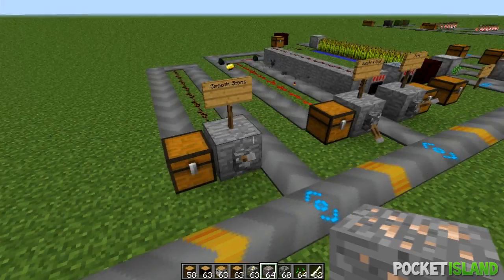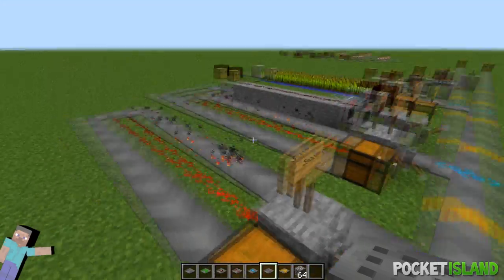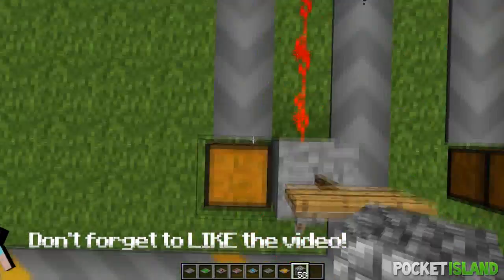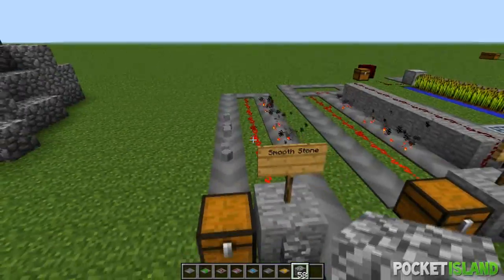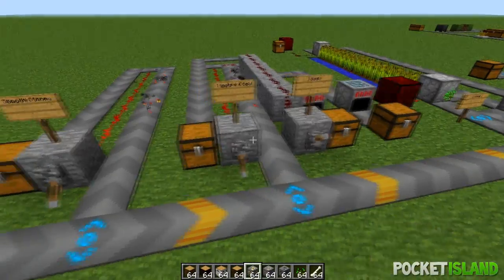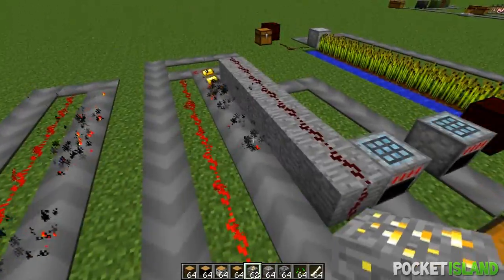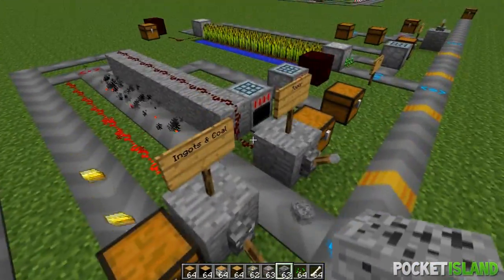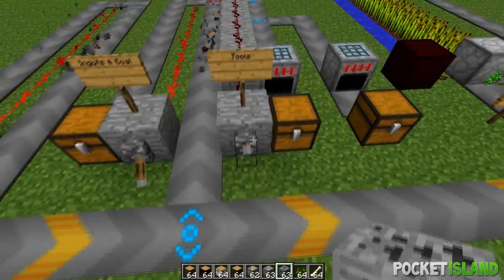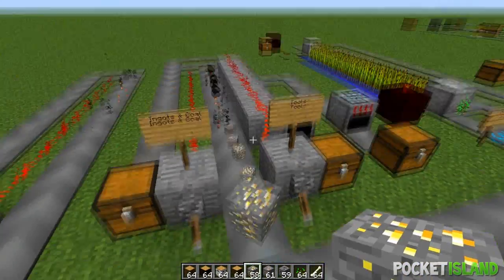We can have all our cobblestone go and be cooked. Put it on the track, the cobblestone goes through and creates smooth stone. Over here, all our ores go in — you can turn this on and it automatically smelts the ingots, with the coal going in to fuel it, and all the results collect in this chest.